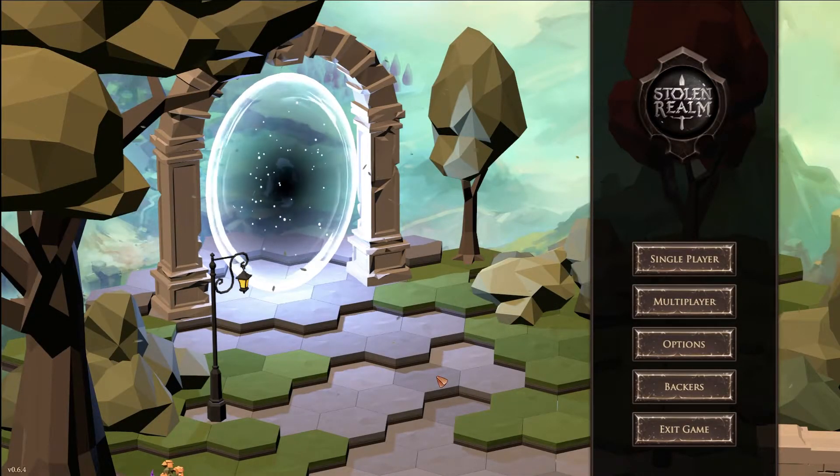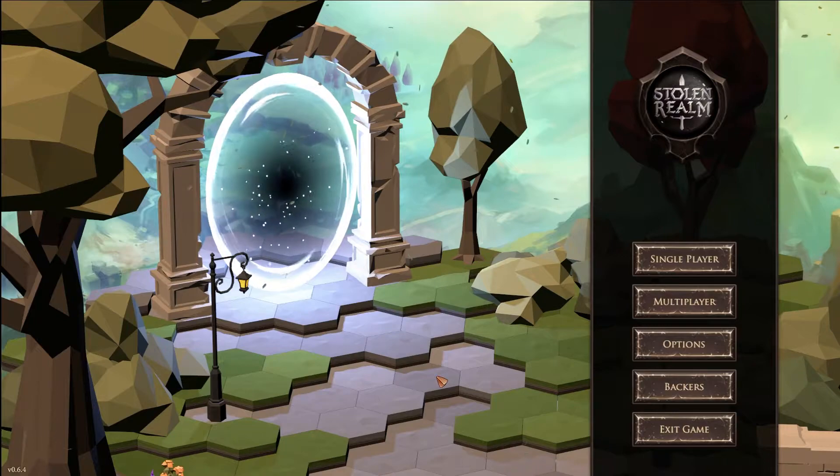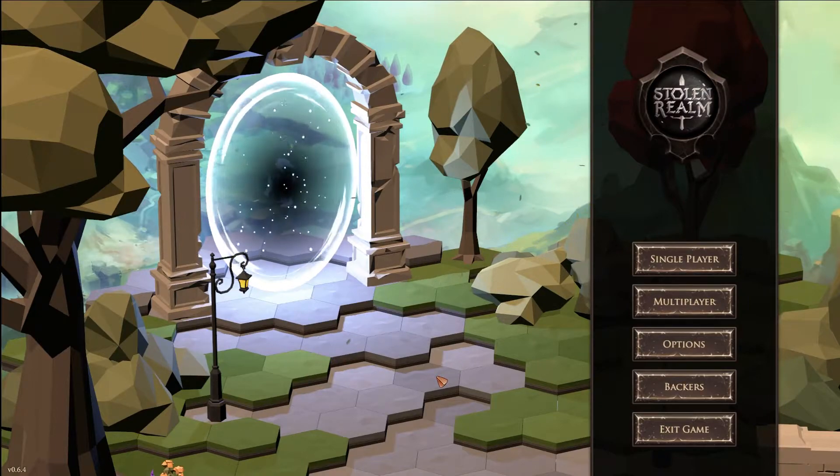Welcome everybody back to another episode of Let's Try It Out. Today we're trying out Stolen Realm. My name is ZBag and we're going to be playing a tactical action RPG which is basically a dungeon crawler looter with a tactical combat system. It also has elements of an action RPG mainly in the realm of dungeon crawling, loot systems, quests, and skill trees.